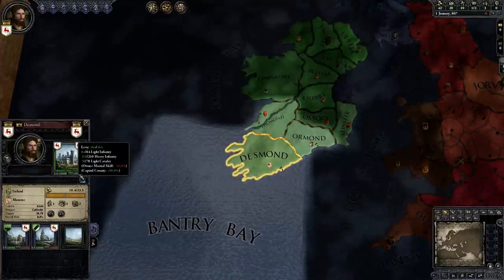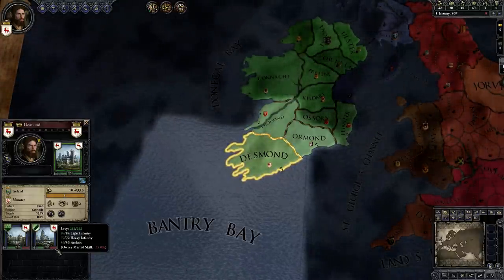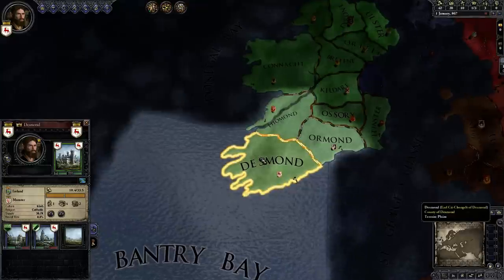As you see here, the green is fully green because we have 100% control of our own territory. Right now the bishop is not willing to give us any troops. He's just not a very nice guy.